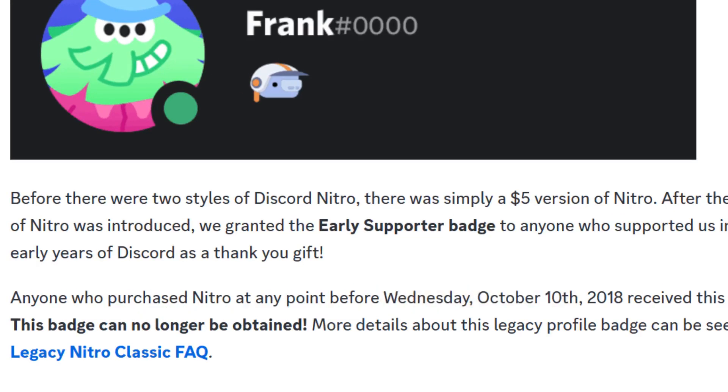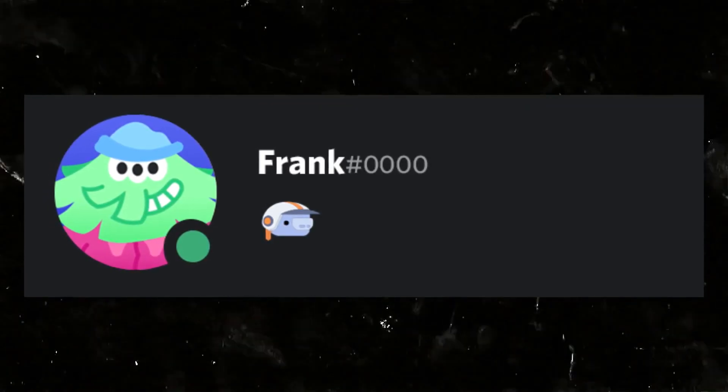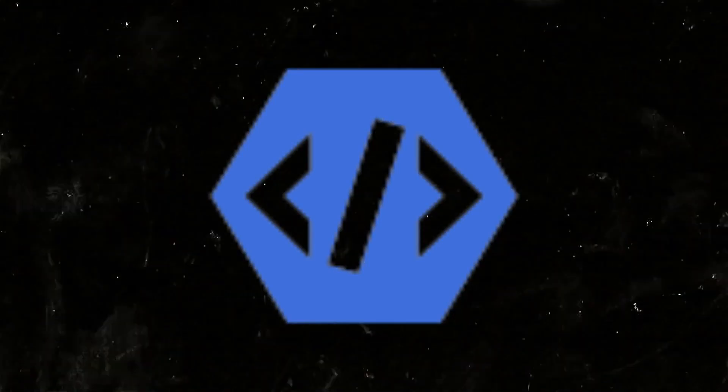The Early Supporter badge — that classic wumpus-looking badge. Anyone who purchased Nitro before Wednesday, October 10th, 2018 received this badge, and of course I wasn't one of them. This badge doesn't unlock any special features in the account besides just having the badge itself.